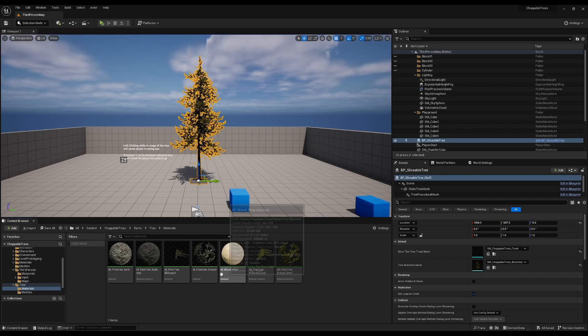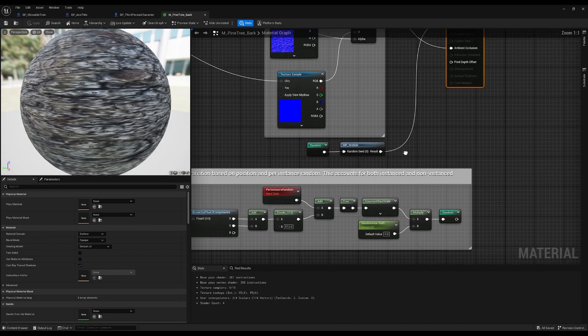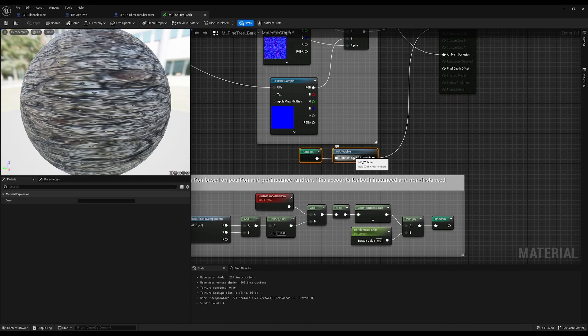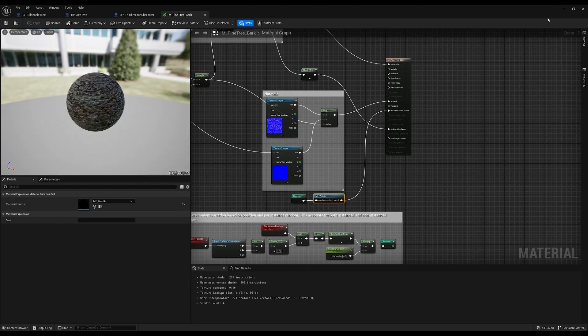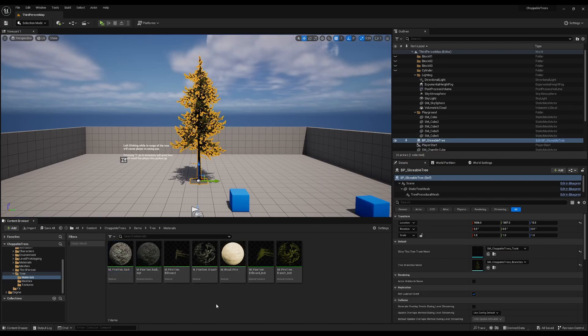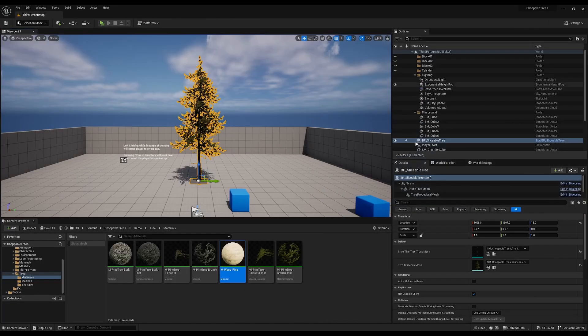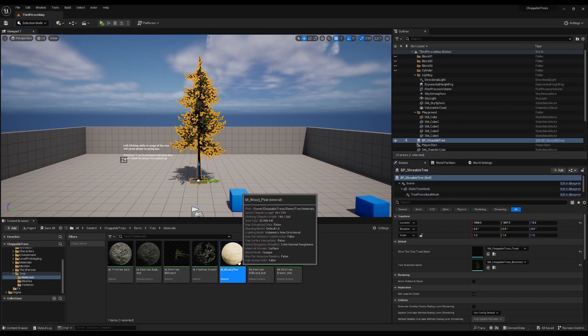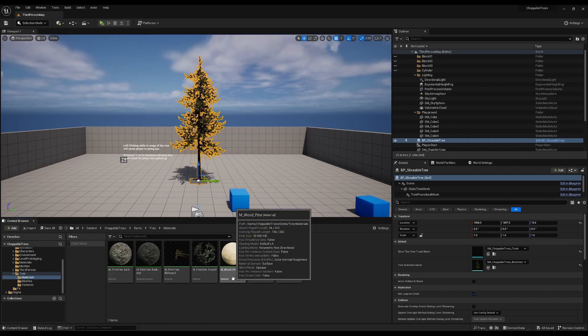The materials for the tree have a couple of peculiar custom things. We have a material function called Wobble — you put this inside your tree bark material and your branches material, so that's a little catch you might run into. We also have the interior material for the wood; in this case we just use Unreal Engine's pine wood example and I put that in there for you.